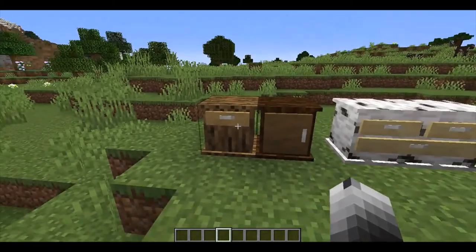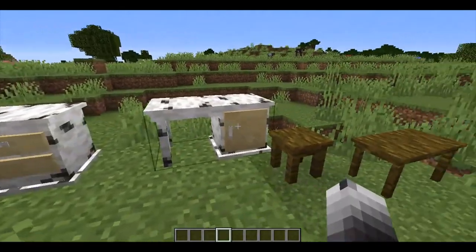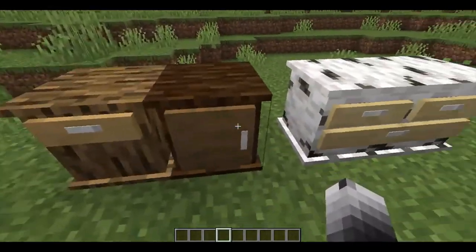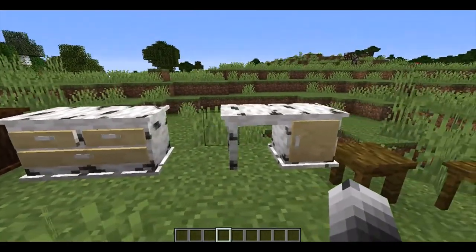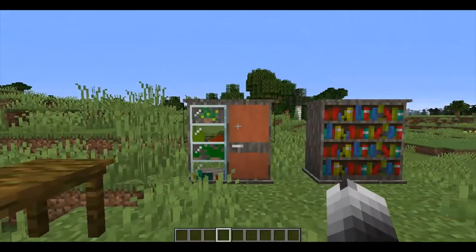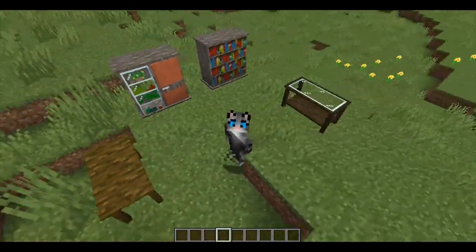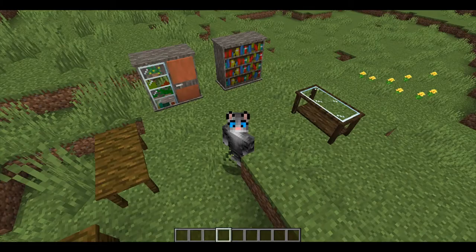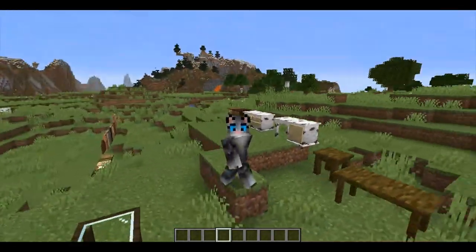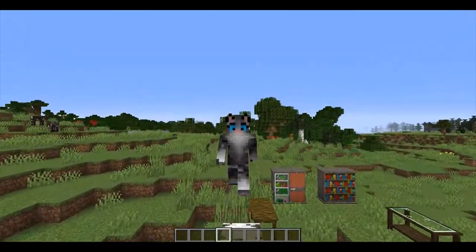The last of the mods is the furniture one. Basically it just adds some furniture — quite a bit of furniture — in all the different wood types. You've got a kitchen cabinet, drawers, a desk, tables, a bookshelf, another desk. It's just a whole lot of different furniture in all the wood types. It's pretty cool and it's good for decorating if you don't want something too flashy — something that sort of works with the normal vanilla game.